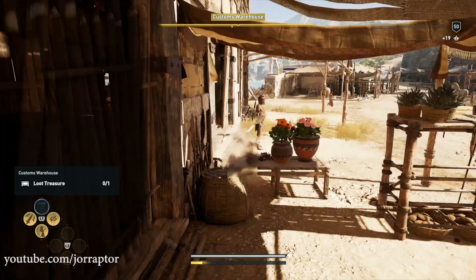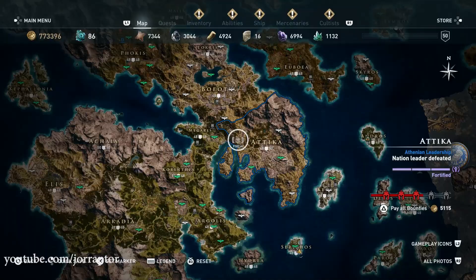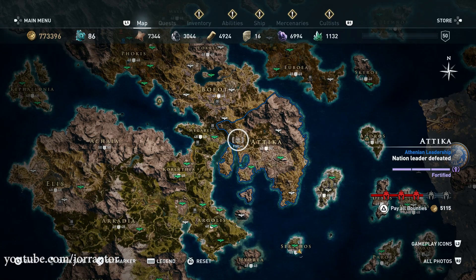The most exciting part of this armor set is of course the hood, and you can already get it pretty early on in the game. Go to the Eleusis Telestirion temple in Attica, the level 15 to 19 region.